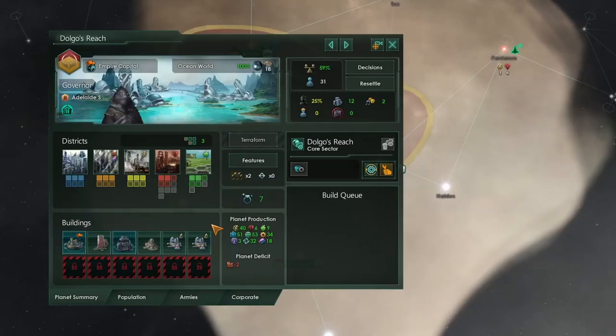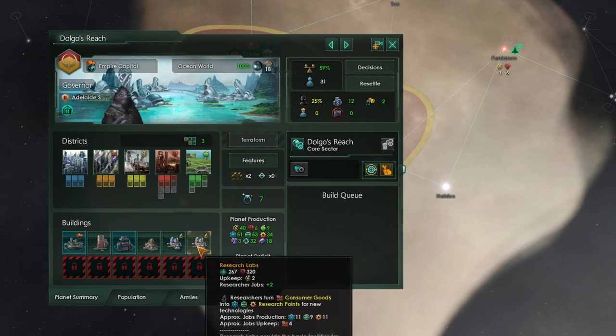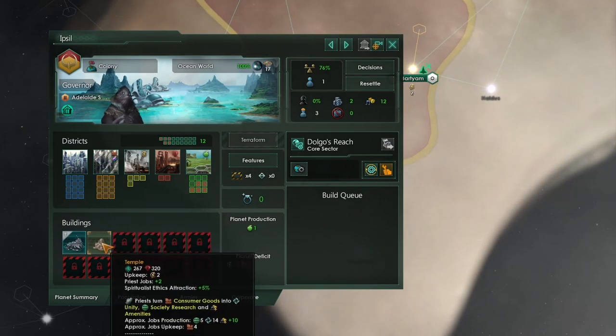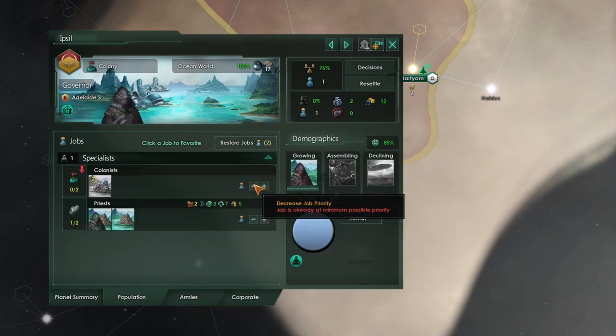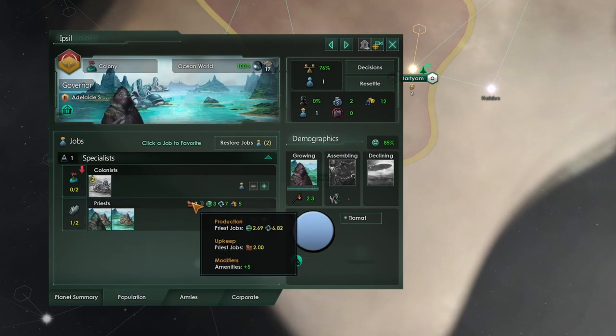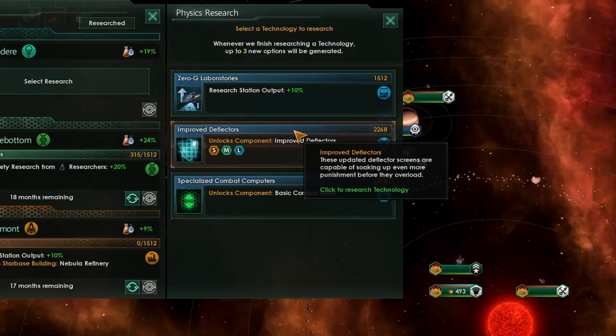With your home world, you will primarily focus it on research — you'll want to unlock your building slots and get more research labs in there to boost up your research. On your first and second colony worlds, I would recommend the first building you put down is a temple. That means instead of having the colonist jobs, you can re-employ them as priests. Yes, it will take an upkeep of two consumer goods, but you'll be getting some science research and, most importantly, unity.